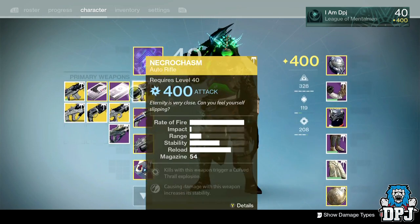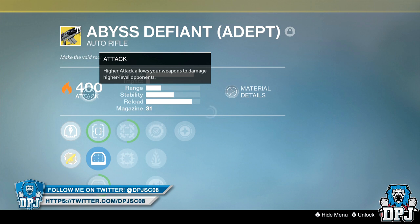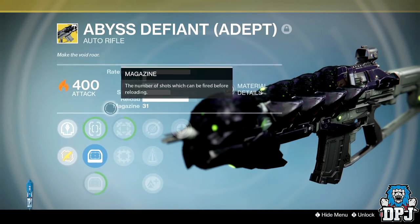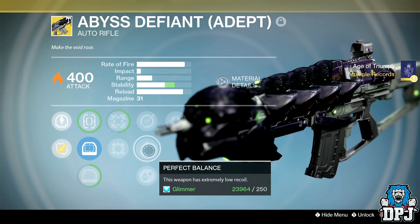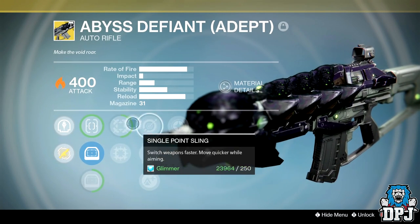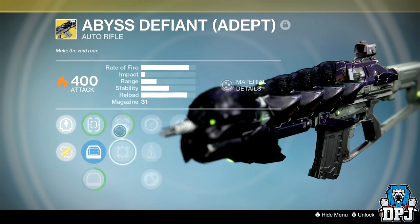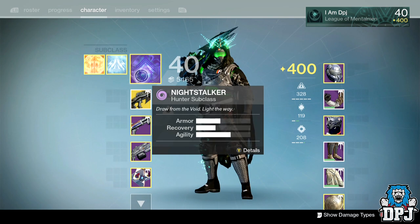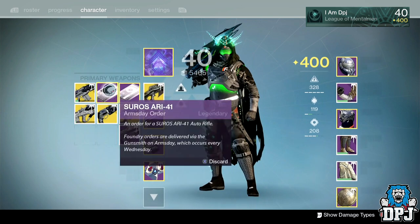For weapons: I got the Abyss Defiant — the adept version, exotic, offering Solar burn. We all know about this weapon. It has Focus Fire, Single Point Sling, Perfect Balance, Lightweight, and Lich Bane, and you can switch Focus Fire between hip-fire. Badass weapon. The main reason I wanted the adept versions is the Solar burns for nightfalls — they come in very, very handy.